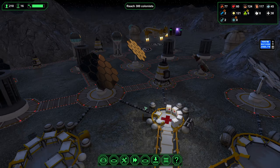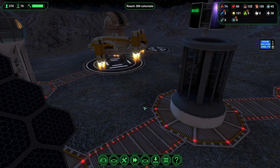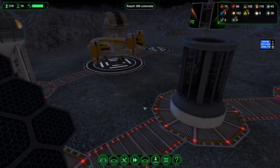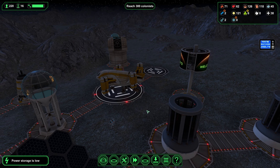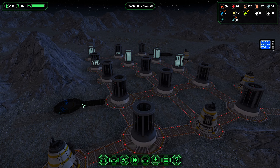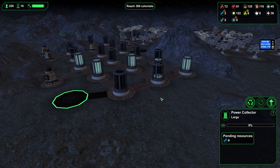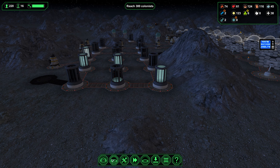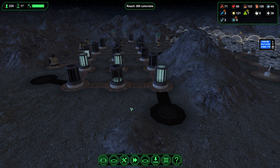A big ship is coming in — tell me this has got two or three colonists; it would be nice if it was more like five. As long as we can keep them coming down regularly. Power storage is low but the sun is almost up. We have a power collector about to be constructed, but let's queue up some more — power never goes out of style, and if we run out of it, everyone dies.